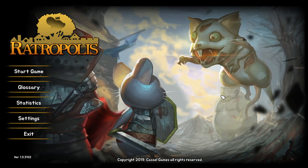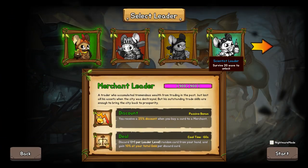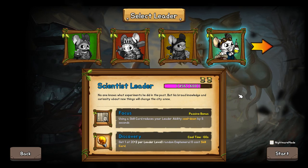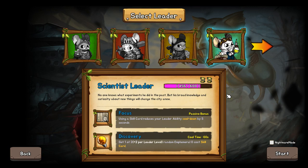Hey everyone, welcome back to Jardev and welcome back to another Rattropolis video. Let's get right into it. We're going to do a game with the Scientist this time. I still need to unlock a lot of his cards. I think I've played two games with him and got really close to the end — I think I got to about wave 24.